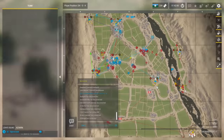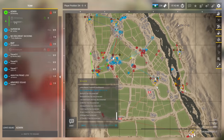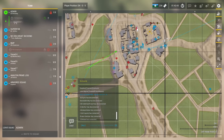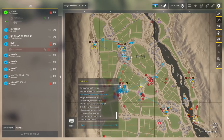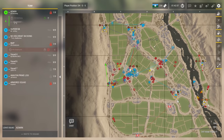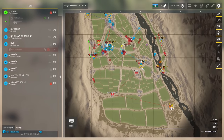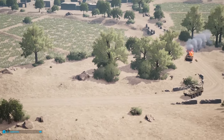Now we have some infantry fights. 238 tickets for MEA, 235 for Canada — despite losing the BMP-1 and keeping both LAVs, Canadians are a little bit on the back foot. You can see MEA right now capturing Tempest Estate, so Depot and Market have all gone to MEA, and now Canada is about to lose their third cap and would start a ticket bleed.